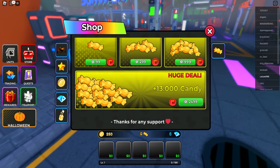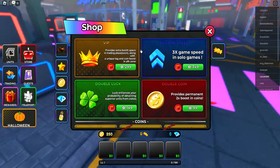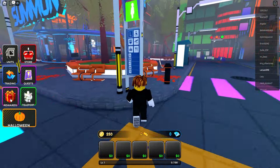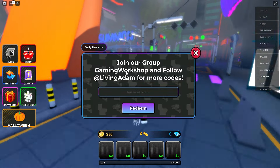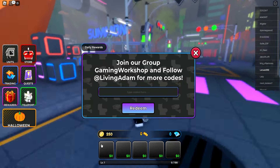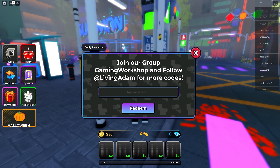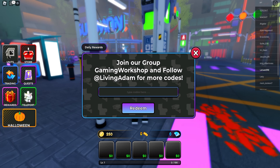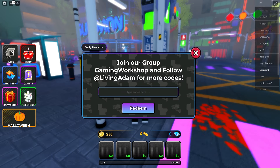There are actually a bunch of codes to cover right now. Make your way over to the codes section — click on Rewards and click on Codes right on top. You need to join a group for some of them to work. Make sure to redeem all the following codes, and I've got some secret codes to cover, so keep watching to the end.